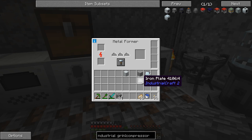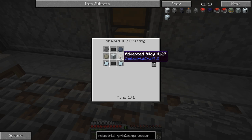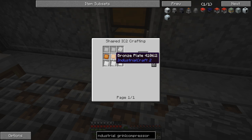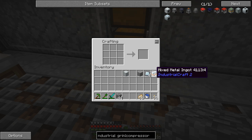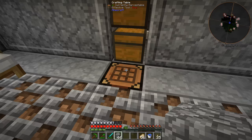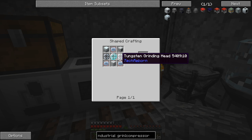Over here in the metal former we've got six iron plates. We need to make ourselves some advanced alloys - you do that by making mixed metal ingots. In previous packs you had to do this recipe in a rolling machine, but in this pack you can just do it in shaped IC2 crafting, which is pretty nice. I made up four of these, we only needed two, but we'll have extras. We need two advanced alloys, which is that mixed metal ingot sent through the compressor.